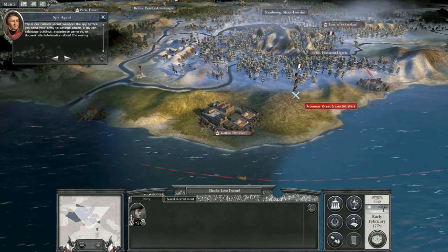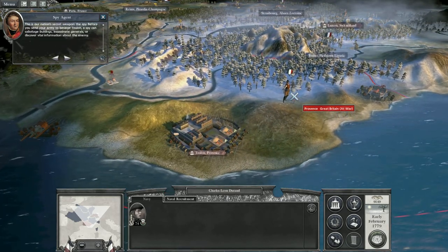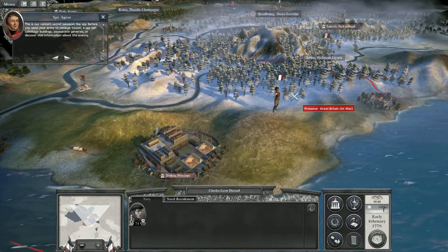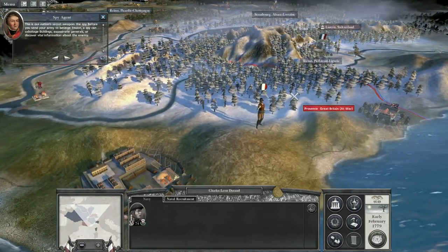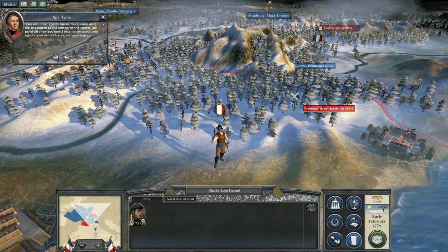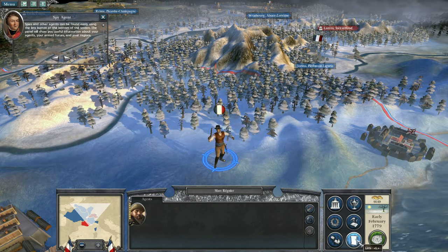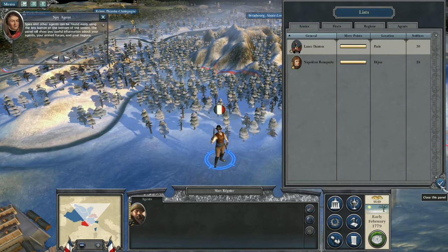This is our nation's secret weapon — the spy. Before you send your army to besiege Toulon, the spy can sabotage buildings, assassinate generals, or discover vital information about the enemy. Spies and other agents can be found easily using the button at the bottom of the screen.